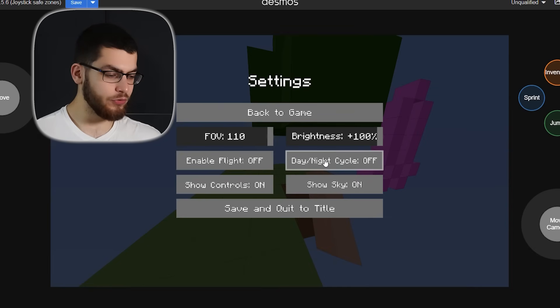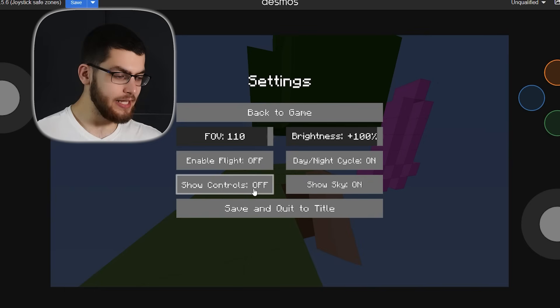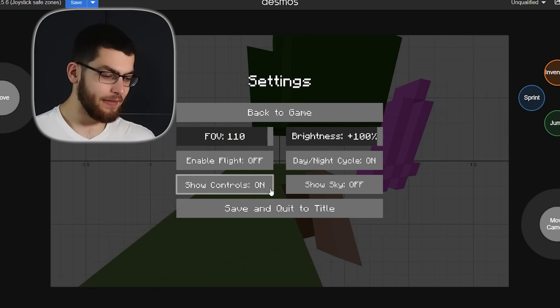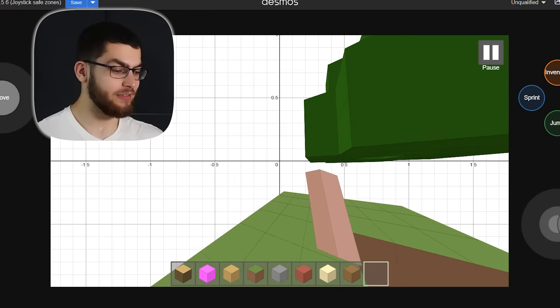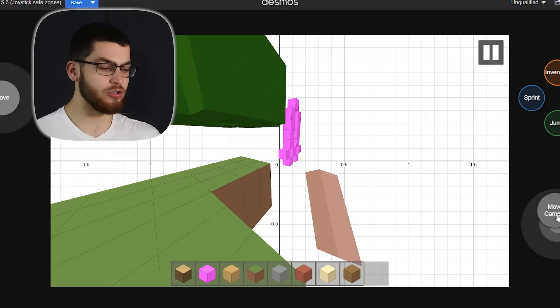You can toggle day and night, toggle the controls, and even toggle the sky. Look at that. So you can see all the Minecraft blocks, but you can also see that this is still a graphing calculator — this is all just equations.